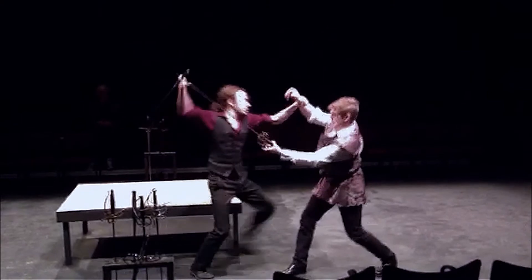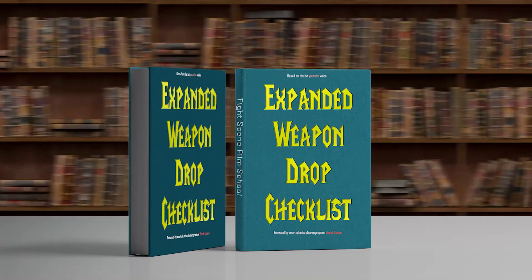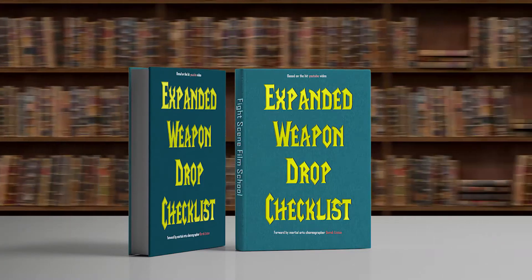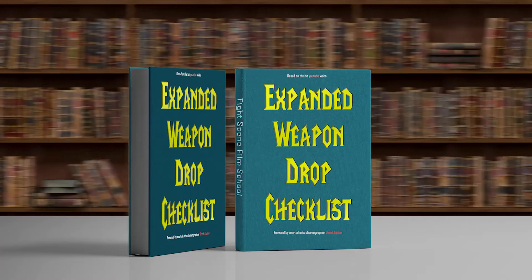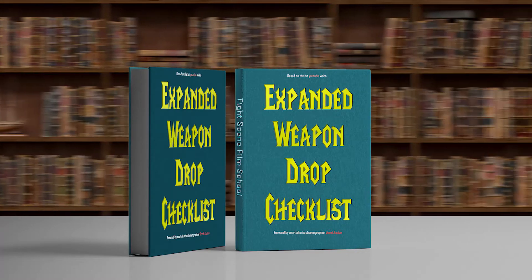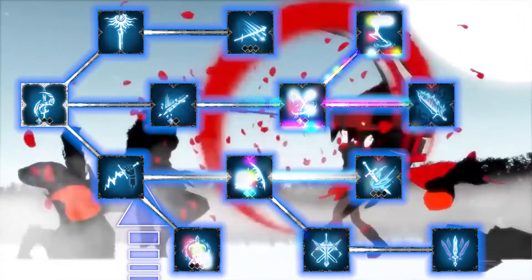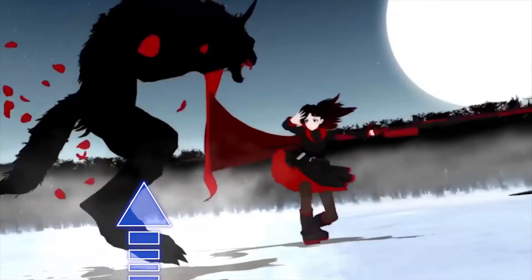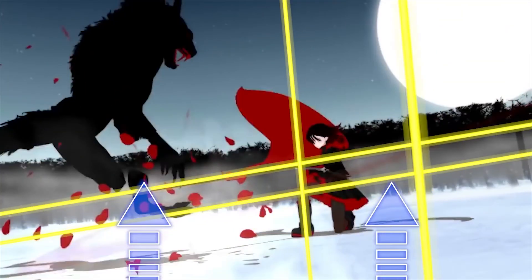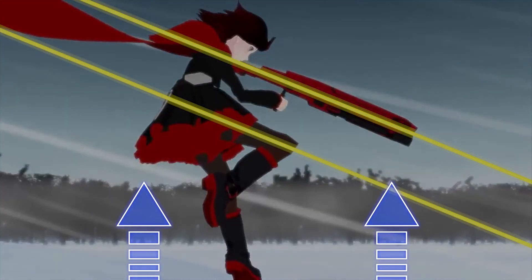Look at the lines in this final position. If you think the checklist worked and you want it for yourself, there's a link to my own checklist in the description — and it's more than just the list, I also expand on some of the ideas. If you want to learn more about the skill tree technique, click this video here. And if you didn't notice all of the gorgeous parallel lines in the final position of the fight scene, then you need to check out this video about using lines in fight scenes to create a sense of aesthetic beauty.